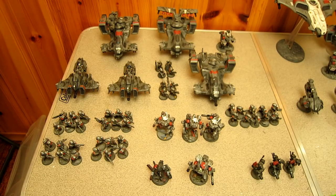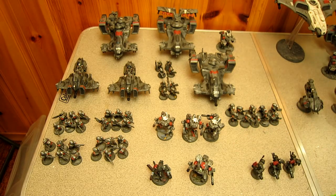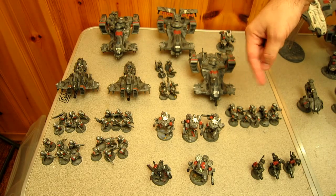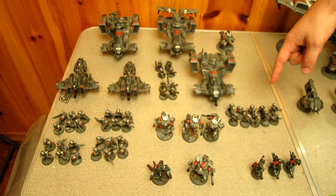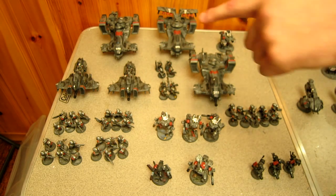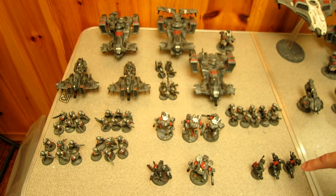Here's my first 1,500 point Tau list. My Warlord has the No Scatter Deep Strike trait through Boldness Victory. Shadow Sun is my secondary HQ. Three Crisis Suits with Twin-Linked Plasma and BS2 Overwatch. Ten Carbine Fire Warriors with EMP in a Devilfish, four squads of Rifle Fire Warriors with EMP, two Piranhas, two minimum Pathfinder squads, a Broadside with all missiles and Interceptor, a Sky Ray with Disruption Pod, a Hammerhead with Disruption Pod, and three Stealth Suits.